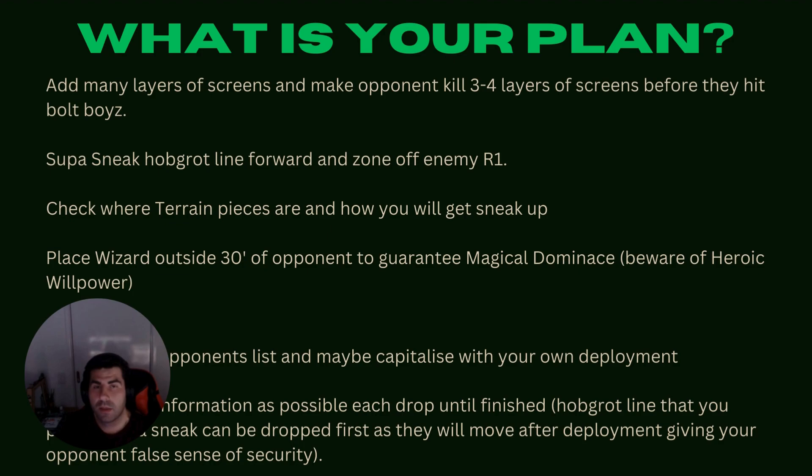Check where your terrain pieces are before you deploy anything - because you want to get Sneak Up at some point, you need to know if you'll be able to get it with the way you've deployed. Place wizards outside of 30 inches of your opponent to guarantee Magical Dominance. Beware of Heroic Willpower - it's a noob killer. Drop as little information as possible each drop until you're finished. Drop the Hobgrot line you'll super sneak pre-game first, because they'll think that's where you're setting up your screens - but those Hobgrots are going to be moved anyway.